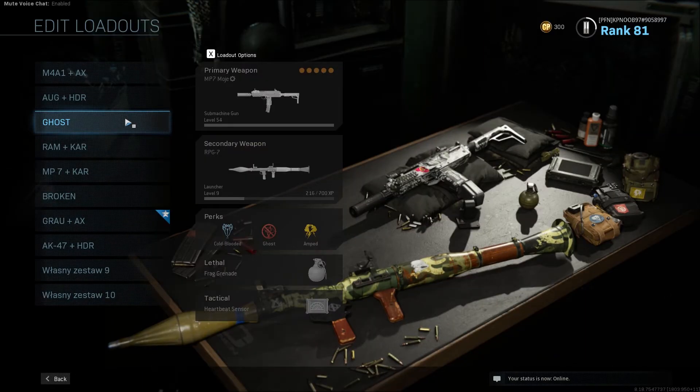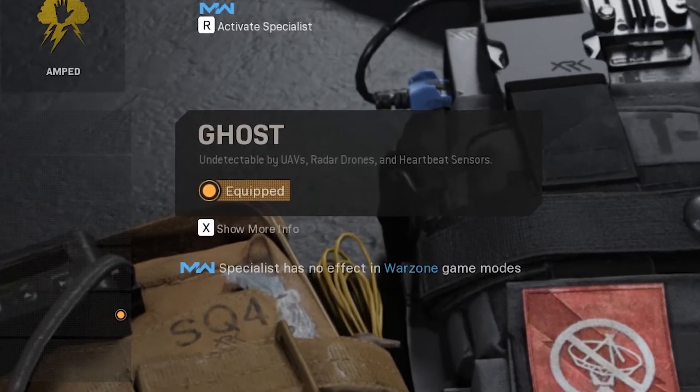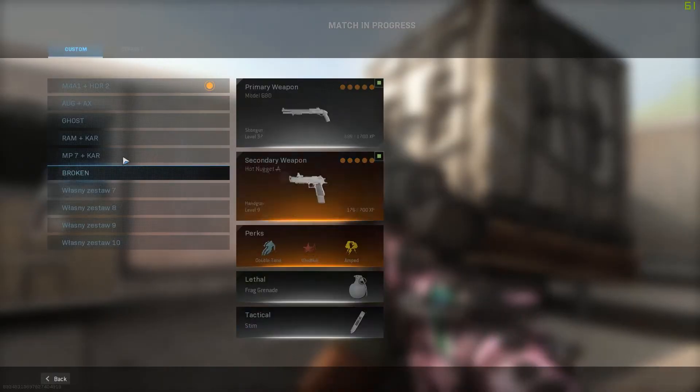I also have a ghost class in which I have a perk that allows me to be invisible to UAVs, radar drones and heartbeat sensors. You can get it when you find a second drop.